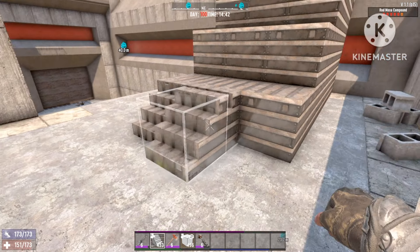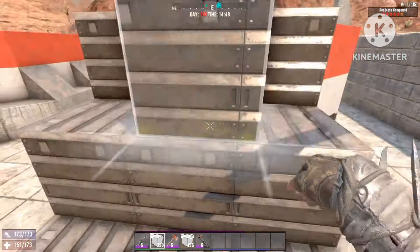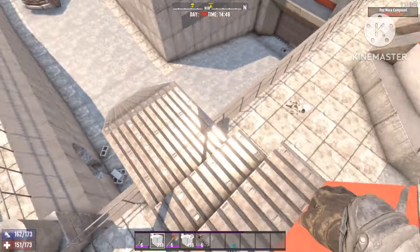Now we're just gonna do the same on this side but keep that platform open of course. Since the entrance is so far, what's gonna happen is the zombies will get stuck in the outside walls and break down those blocks. So we're gonna have to put in two more entrances at the back, but I'll show you guys how to do that in a couple of seconds.